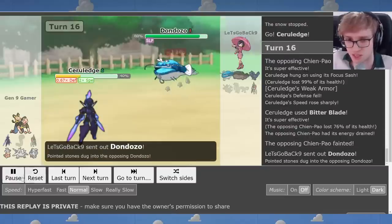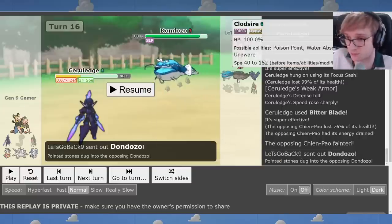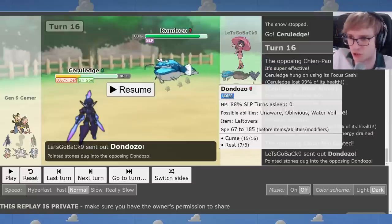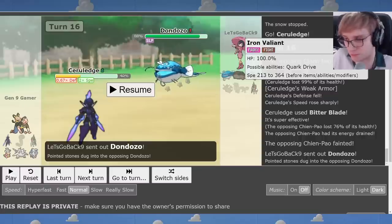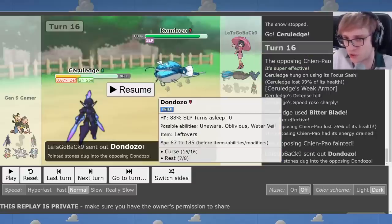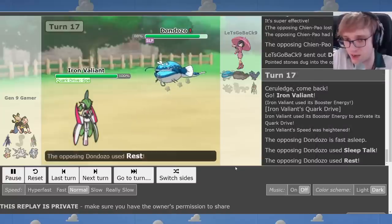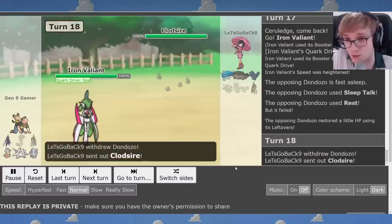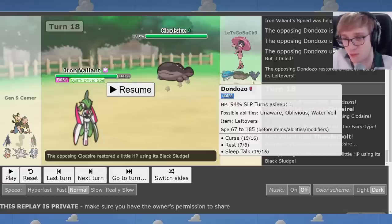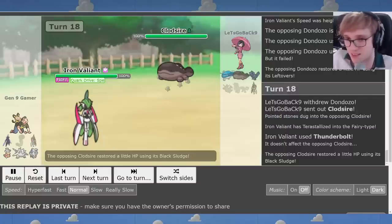I figured I'd use Cerulege just to guarantee that Chien-Pao doesn't stick around for the remainder of the game. He's going to be tempted to click that Crunch — so if I went to Booster Iron Valiant, you could easily switch out to Corvinite or something. Clodsire. Although I have Sireshock to threaten Clodsire, I have Thunderbolt to threaten both these guys. Iron Valiant almost could have cleaned the game, but there is still the enemy Iron Valiant. Cerulege gets so hardwalled by Dondozo that Dondozo has to die before Cerulege does anything. So that was a good use of Cerulege right there, just to guarantee Chien-Pao exited the battle. Now I get Iron Valiant, and I need it. I figured there's no way I'm preserving the Booster Energy for the perfect moment. That was actually a misclick — this Tera Fairy.